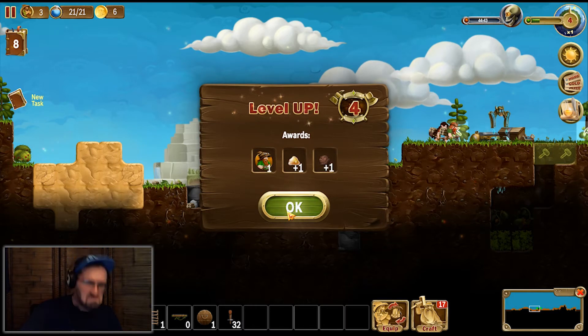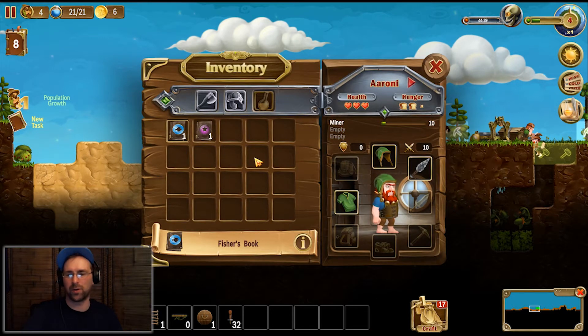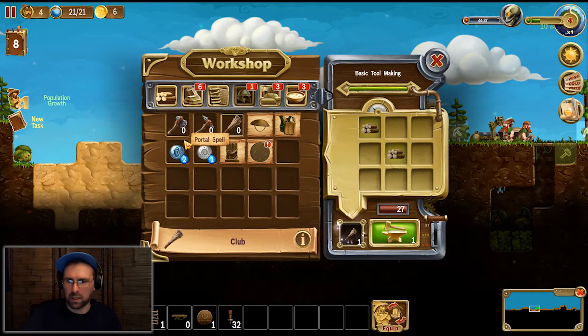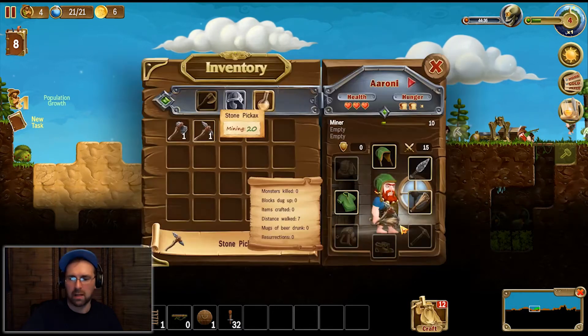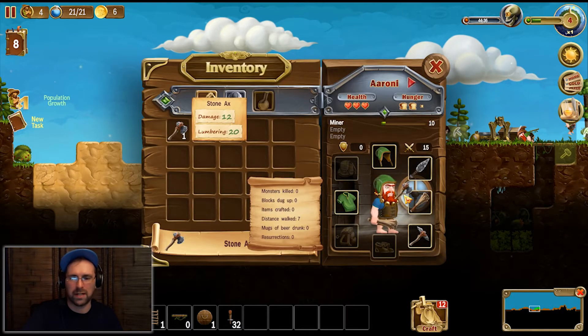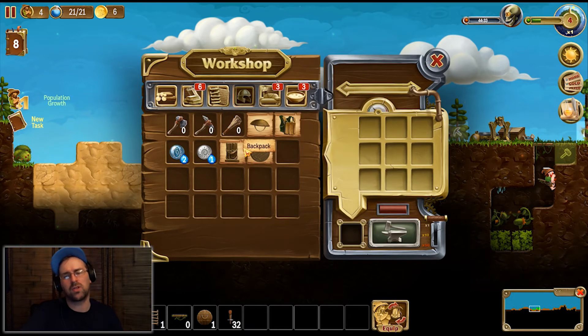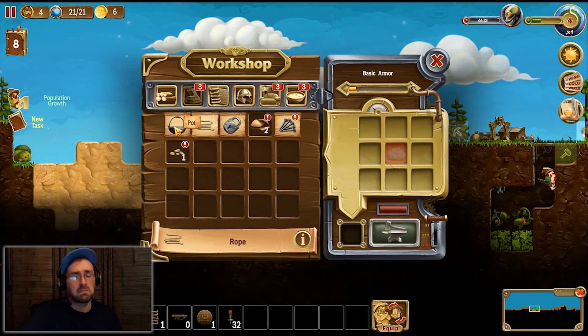I got another dude, and start arming our people. Welcome, brother Erroni. Let's go to craft — we're gonna get him fully equipped. Get him a club, get him a pickaxe, get him a stone axe. Go to equip. I love how it'll throw it where it needs to go. Though it lowers agility, so I guess you don't want everybody doing things.